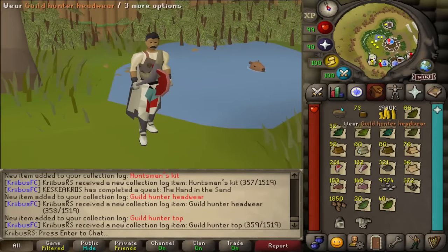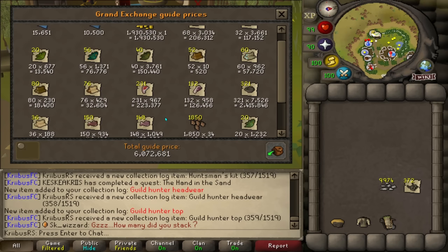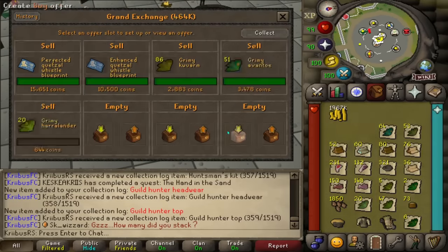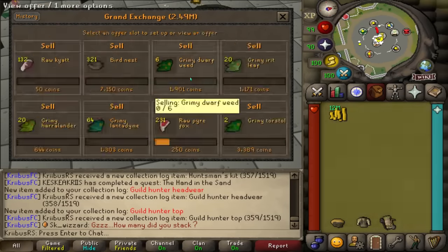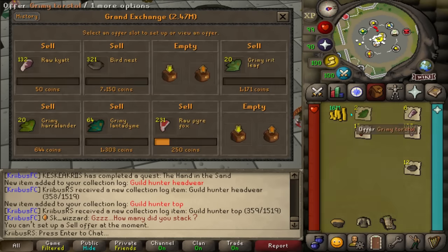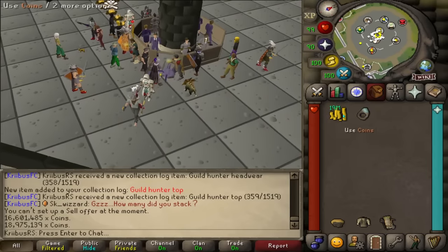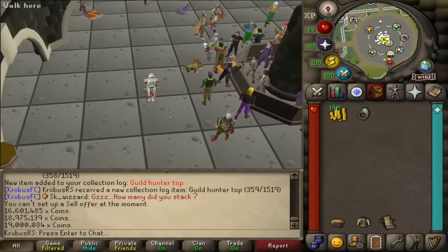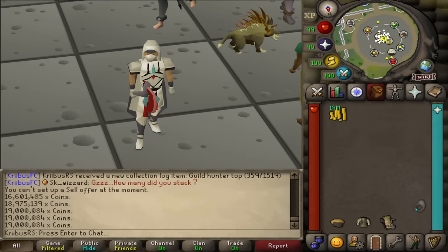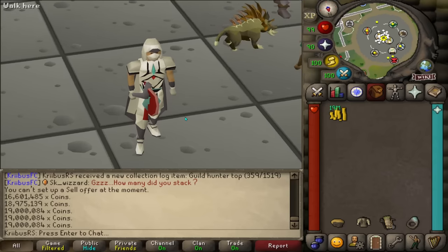That's the loot from 100 loot sacks. Let me go sell all of this to give you the actual price — it shows 6 million GP, but I think it's a lot more than that. I'm estimating like 25 million GP, maybe even more. The final price of everything obtained during the tasks and from the loot sacks comes to 19 million GP, plus the elven signet worth another 4 million GP that I'm not counting. I'm going to continue doing the tasks until I at least get the full hunter set because it actually looks kind of cool.